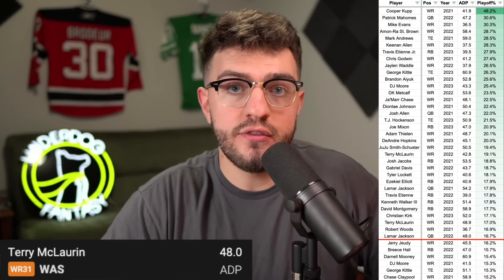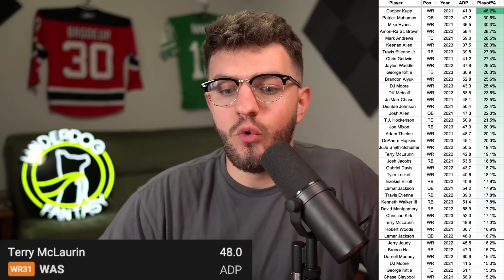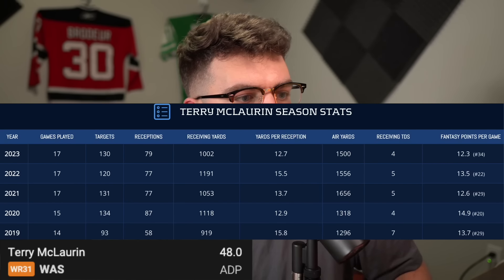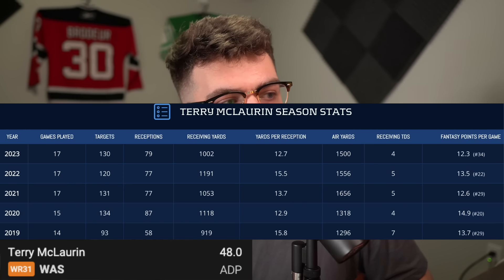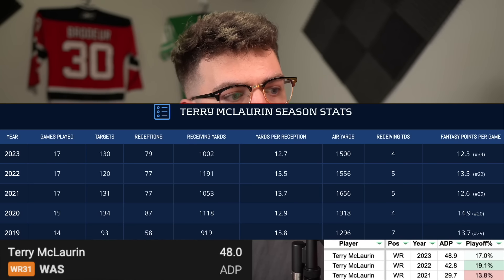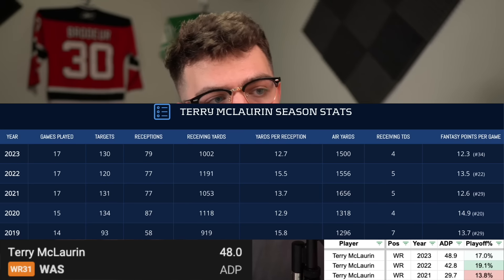When I'm drafting in this 4-5 turn area where Terry McLaurin is going, I'm not shooting for wide receiver 31. I don't want to draft wide receiver 31 at the 4-5 turn because that's probably a bad pick. The issue I have with McLaurin is I just don't know what you win when you win. We're five years into his career with no monstrous season. His points-per-game ranks by year: WR29, WR20, WR29, WR22, and then WR34. His Underdog playoff advance rate was 17%, and before that 19.1% — not league-winner status — and before that a damaging 13.8%.